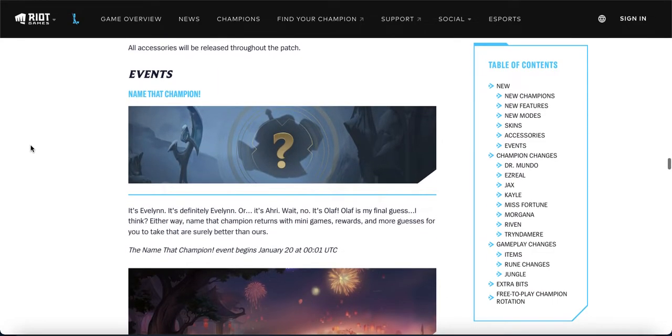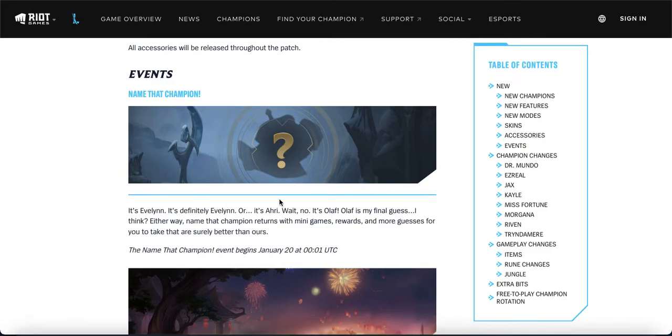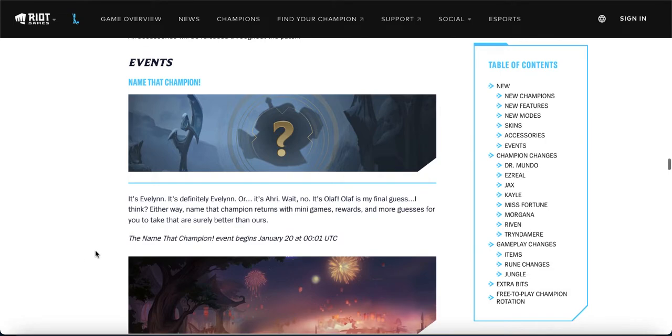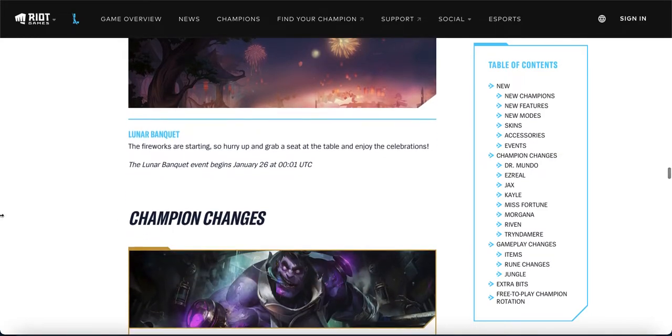Events: Name That Champion is coming back on the 20th of January — roughly 24 hours from when this video releases. Last time the champion was Garen, which a lot of people guessed correctly. There'll be another shadow to guess. I think it's an underwhelming event especially for a patch 3.0 launch. A bigger event is likely on January 26th when Set releases with the Lunar Banquet event — more details probably coming closer to that date.